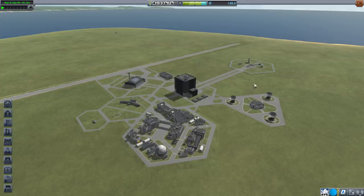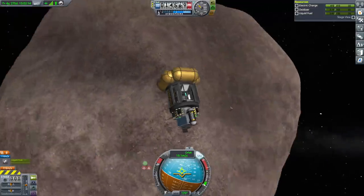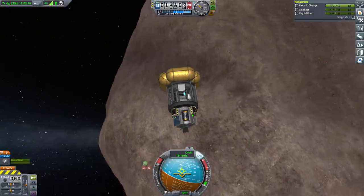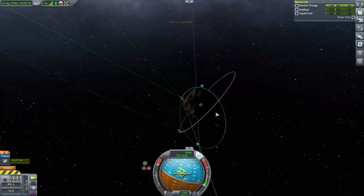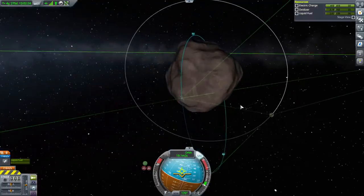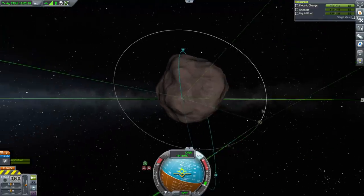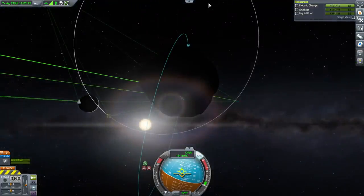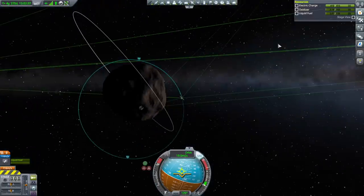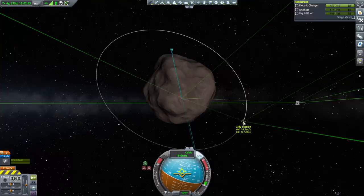Let me see if I can get some quick science so we don't miss the window. We have a little Gilly sat orbiting Gilly with a tiny bit of fuel left. I don't know which biomes it's been at since it doesn't plant flags. Speaking of which, we haven't actually landed anybody on Gilly — and checking the map, no flags are displayed, so that's another thought.